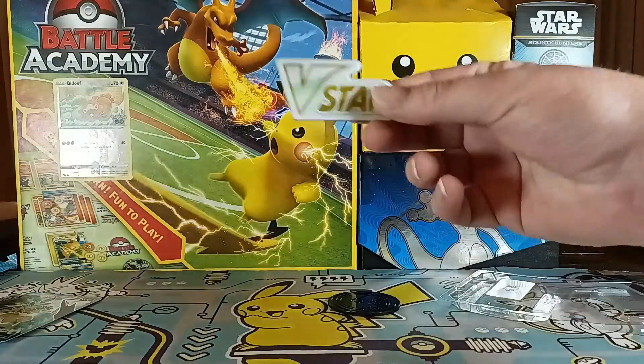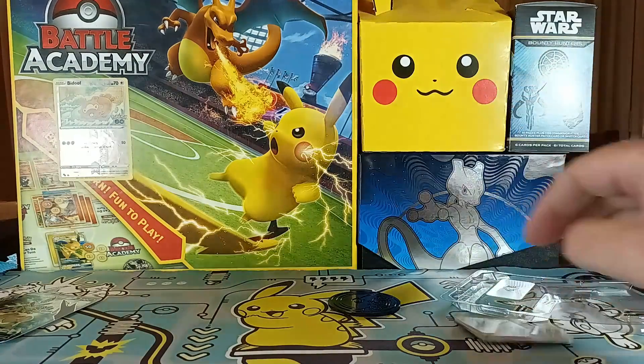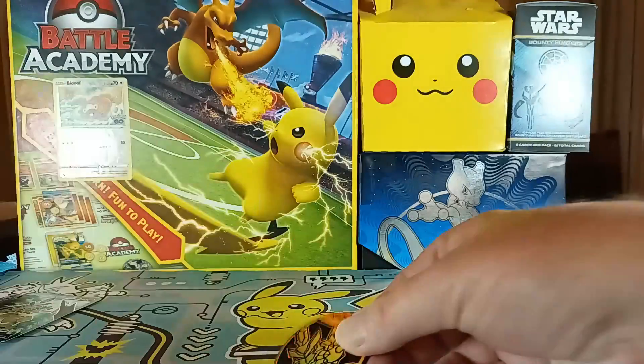We got the V-Star marker — pretty cool — and this sweet coin. The coin is actually pretty red. But let's get into these packs; this should be a doozy.